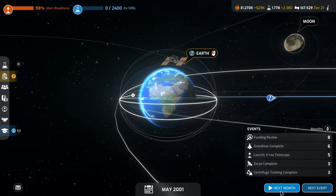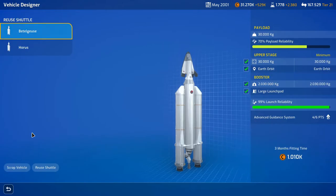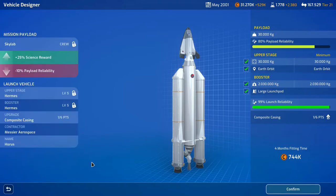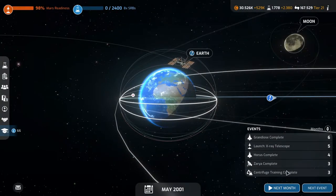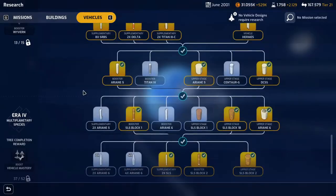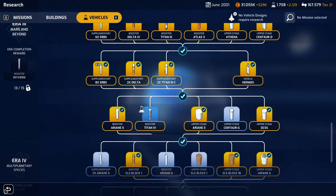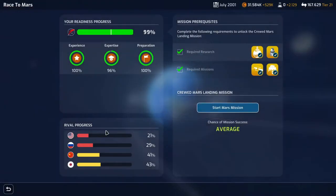We're not going to do the crude observatory. Let's do the private space station with the Horus - confirm, shuttle, four months. Centrifuge training complete in three months, Saria complete in three months, Horus complete in four months. The eight times SRBs: eight solid fuel rocket boosters designed to be attached to a launch vehicle for additional thrust. And then it's the Titan 4 - done next month, taking us to 97%.